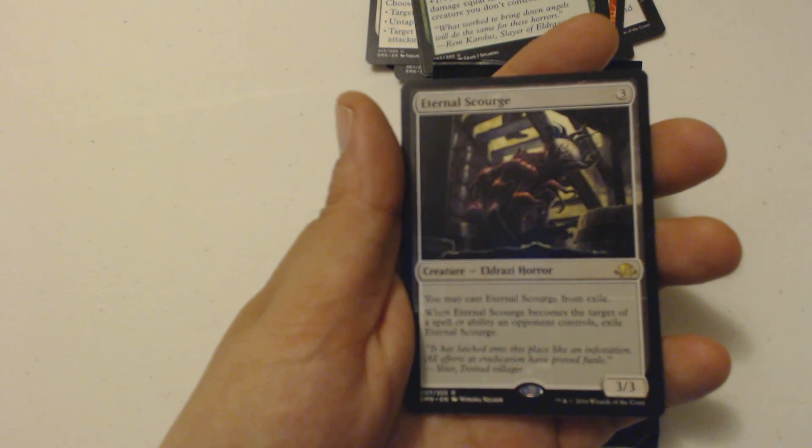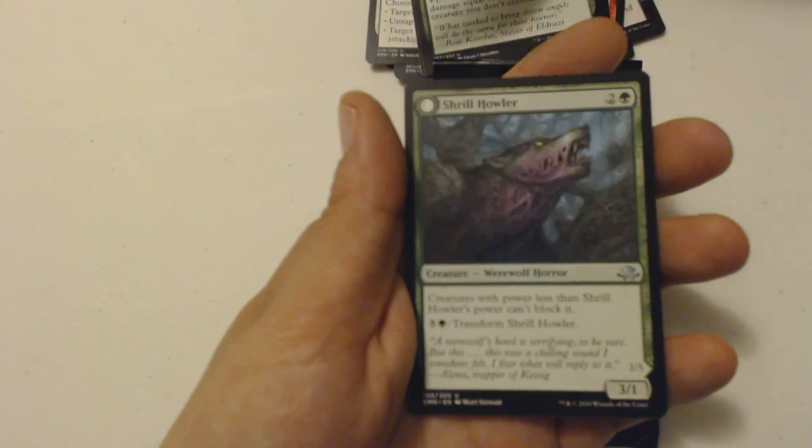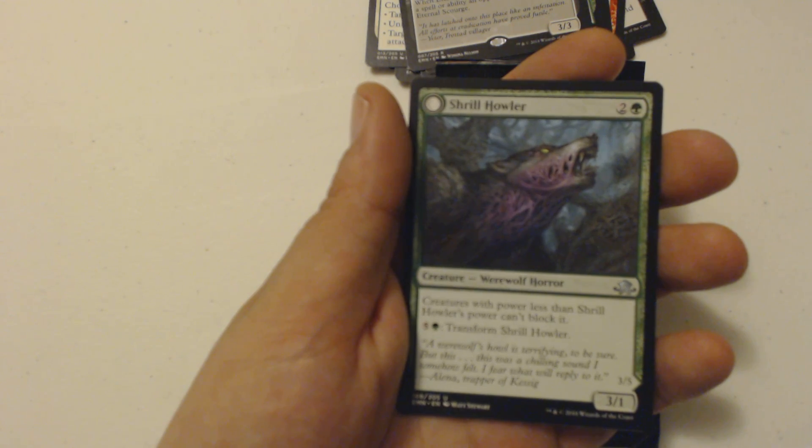And I got Eternal Scourge, a three-drop three-three Eldrazi Horror for my rare. I may cast it from exile when it becomes the target of a spell or ability an opponent controls — exile it. And my flip card is an uncommon: Shrill Howler, a three-drop Werewolf creature, four-three. Creatures with power less than Shrill Howler's power can't block it.